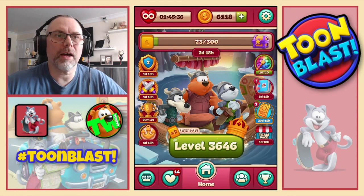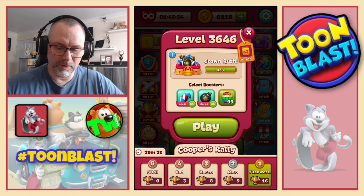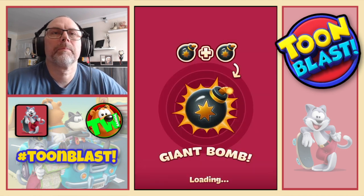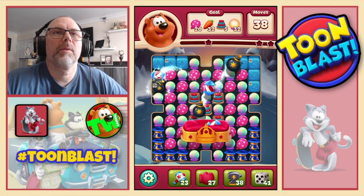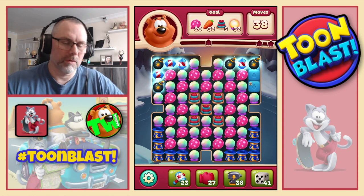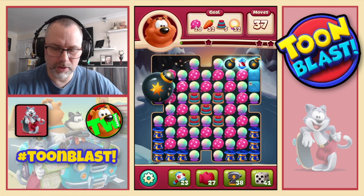53 yellow blocks so we get double yellow blocks for the next 15 minutes. We also get all the other good stuff. We now move on to 36-46, where we're going to need balloons, carrots, toys and light bulbs.